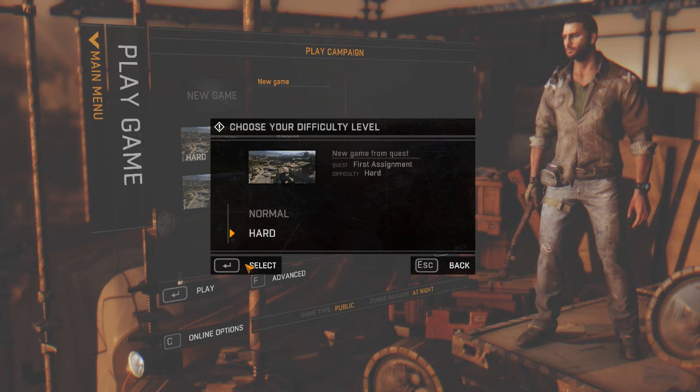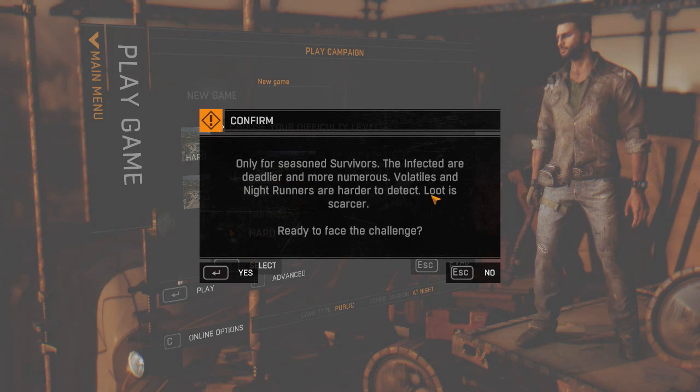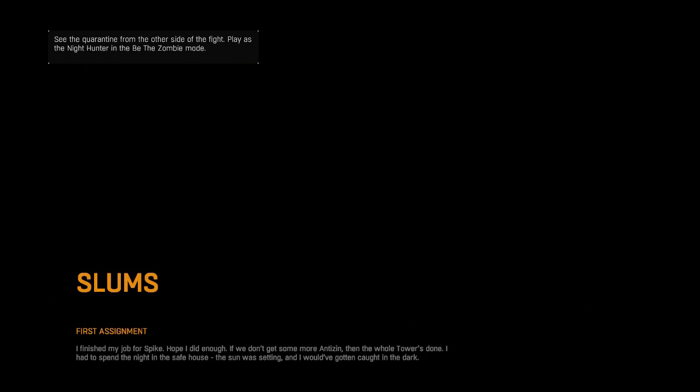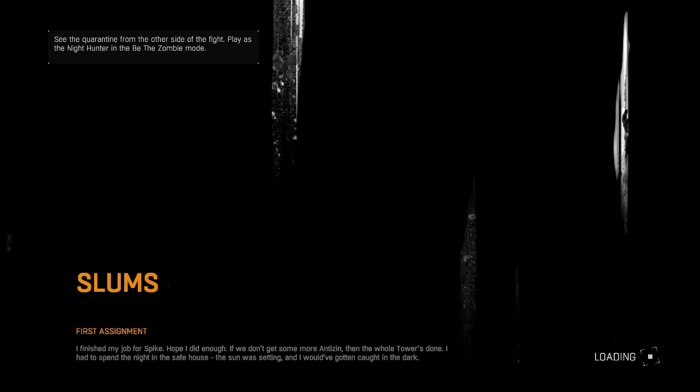...consists of three skill trees that you can unlock maximum XP for: the first being the Survivor skill tree, the second being Power, and the third being Agility. The hardest out of these all is actually the Survivor skill tree, because even if you play through the entire game without committing to any of those side missions or saving any survivors...